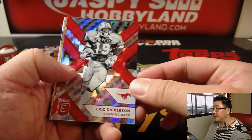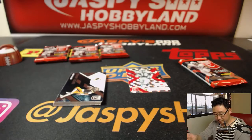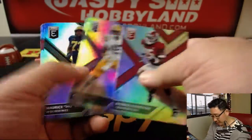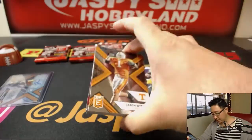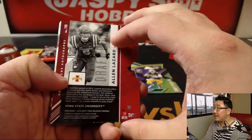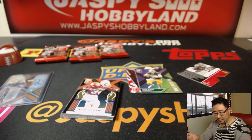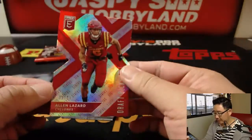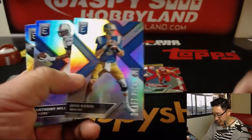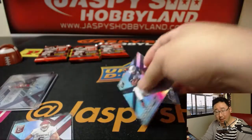Ron's packs: behind an Eric Dickerson, there's a Jamon Moore Draft Picks auto. We've also got Josh Allen and John Kelly. In his other pack, an Alton Lazar die cut reveals a Josh Sweat — die cut numbered 48 out of 49. Also in there: Josh Rosen, Barkley, and Baker. We'll sleeve up all those rookie cards.